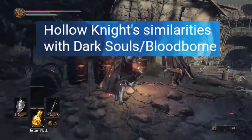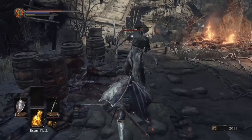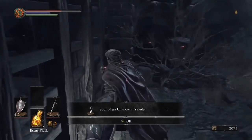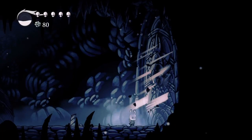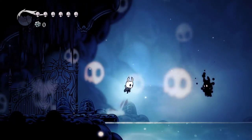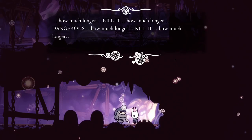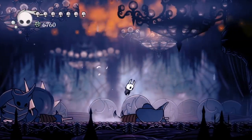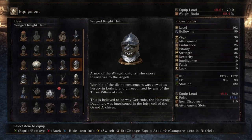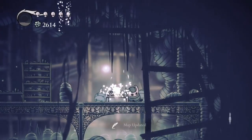Hollow Knight's similarities with Dark Souls and Bloodborne. It's no secret that Hollow Knight takes heavy inspiration from FromSoftware's Soulsborne titles. Similarities include: the setting of a fallen kingdom, losing all your money upon death, having the chance to recover it if you reach where you died without dying again, characters going insane, an overly ambitious king, boss fight similarities like the Watcher Knights and Abyss Watchers, interconnected worlds, parrying, and lore told through item descriptions and tablets. I could go on, but this paints a pretty good picture of how deep the influence runs.